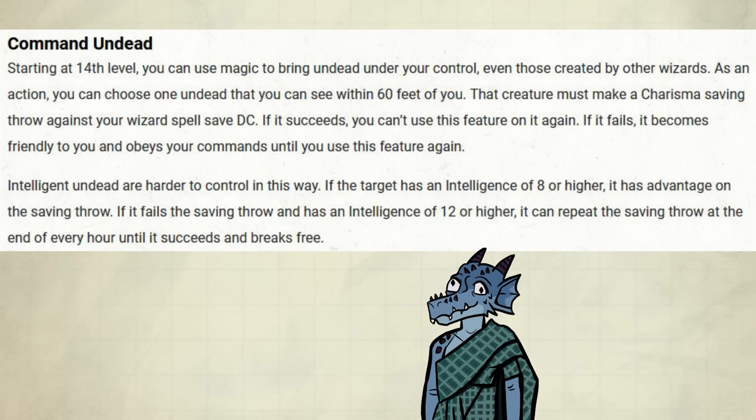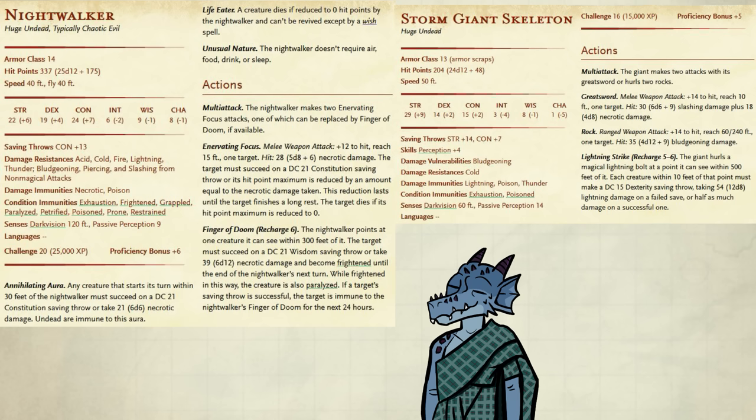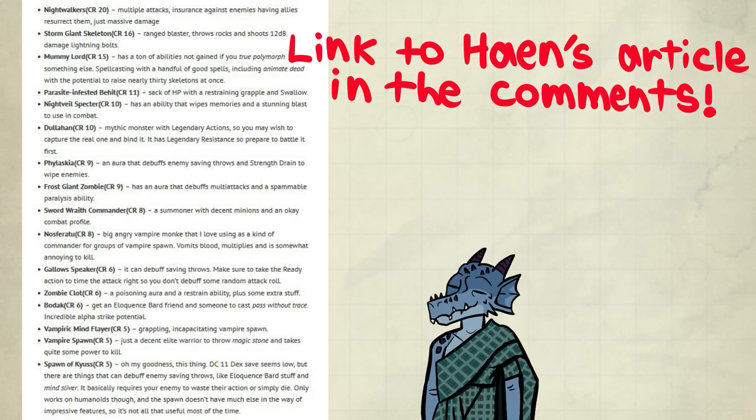It's not like you can control who you find, but do keep your eyes out for strong undead with bad mental stats. Nightwalkers and Storm Giant skeletons are pretty good, but there's a lot more to find. Haine, who puts out content on Form of Dread, lists a few more in his Necromancy Spotlight if you want to check it out.